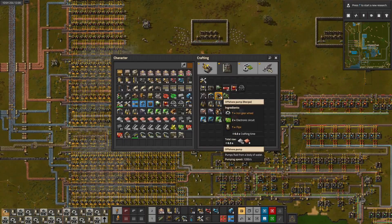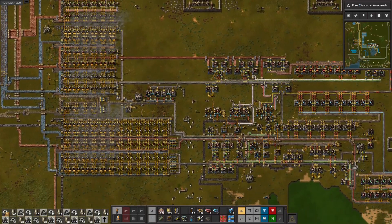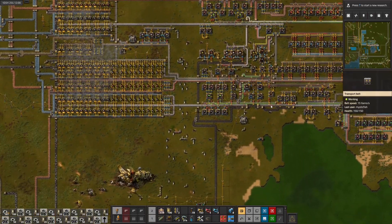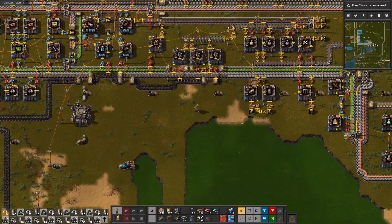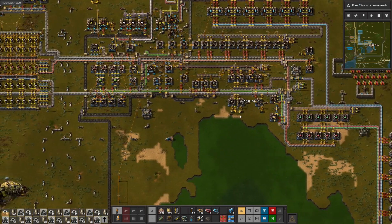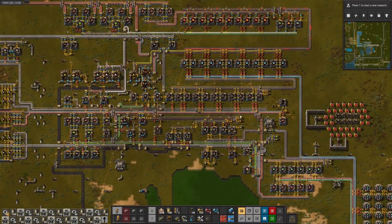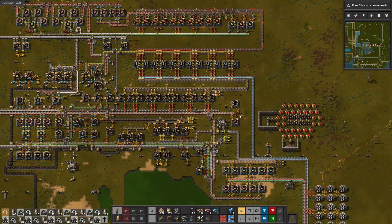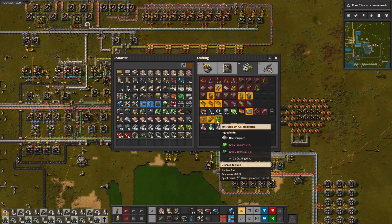What else do we need? We're going to need two water pumps and a bunch of pipe. These take 10 iron plates to make 10 fuel cells. Each fuel cell runs for 200 seconds, so that's 2000 seconds, but we have two reactors, so that's 1000 seconds.